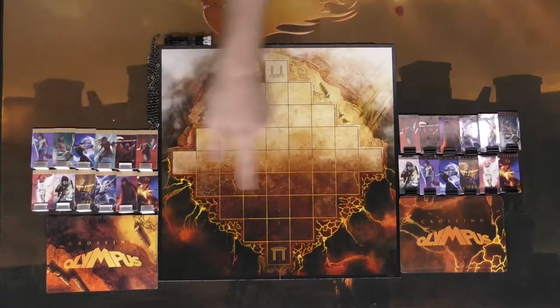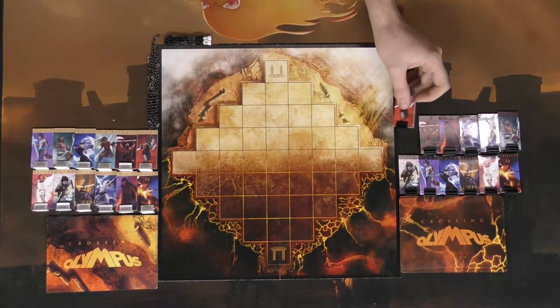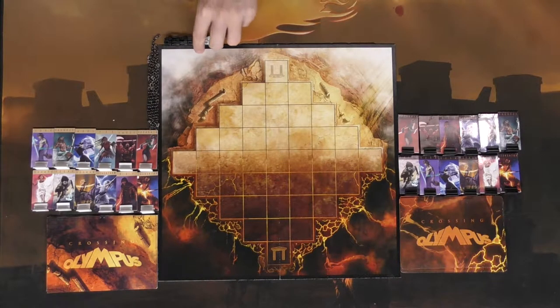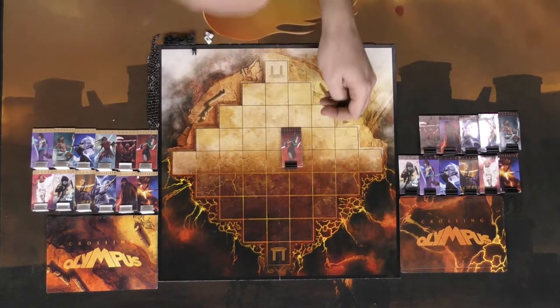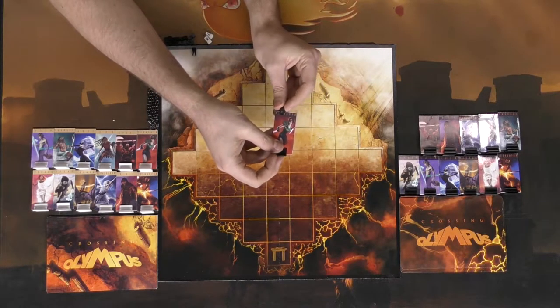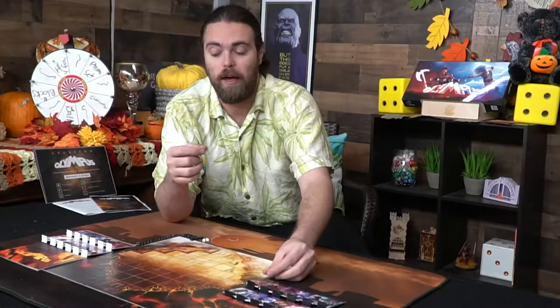Depending on how you play the game will determine what gods you start out with. The gods are depicted on these little tiles, which are placed up like little standees. They have their health represented on the top of the standee as well as the artwork down below. You add a little tracker to illustrate how much life the gods have, and as they lose life you move this tracker down to simulate loss of life until they are destroyed.